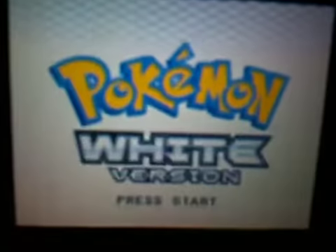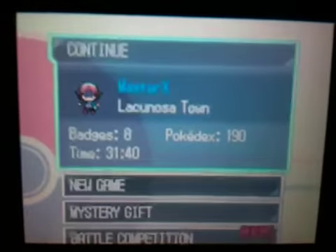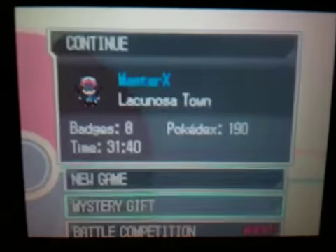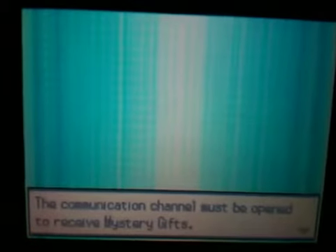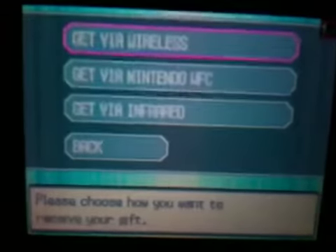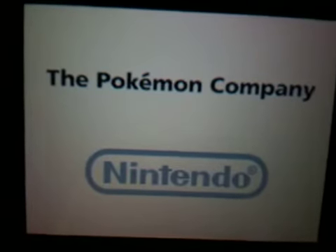So, I chose my name as Master X for some reason. Then, you go to Mystery Gift, Receive Gift, and you press the wireless. Since I already did it, I don't have to do that since I already have it. But you will have to do this at GameStop and it's for a limited time.